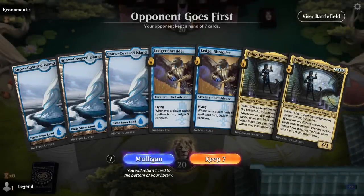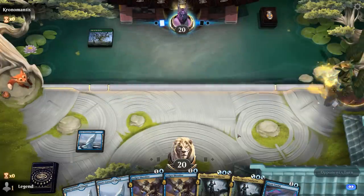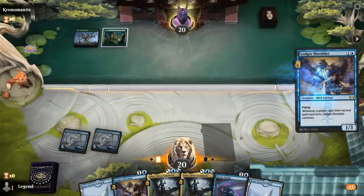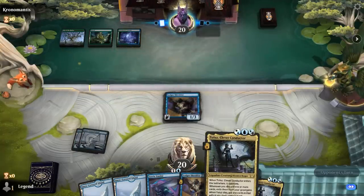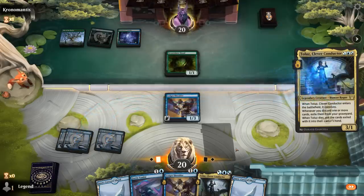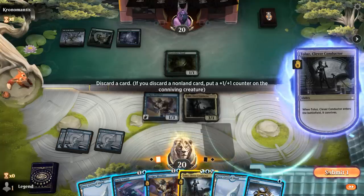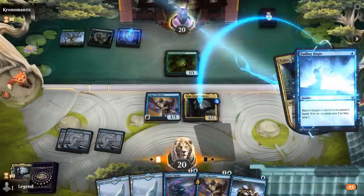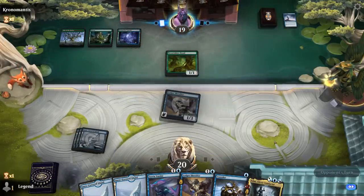Alright, we're on the draw. Hand seems keepable but could use some help — more one-mana plays to put counters on Ledger Shredder; some interaction would be helpful. Opponent is Mono Green so far. I'll play Ledger Shredder here; next turn Conductor plays well as we can discard cards and exile them with Conductor. Opponent draws on 3 and they can sacrifice, so opponent's definitely ramping. We'll play Conductor and maybe discard a second copy. Could have also gotten rid of a land in case they bounce Clever Conductor without killing it — but then we can just replay it.